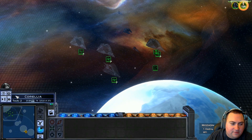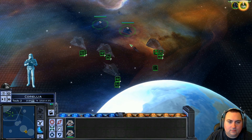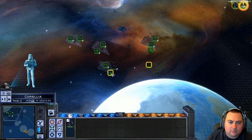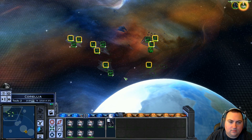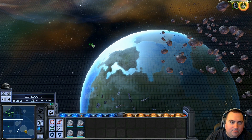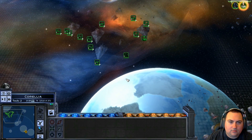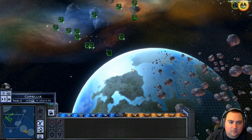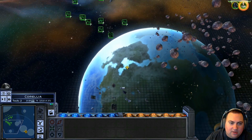Man, do I love Victory Star Destroyers. This pitiful force is preventing our assault on this system. Dispatch them so that we can secure orbit for the Empire. Let's go around the bottom. I like how we literally came out of hyperspace in a nebula cloud.